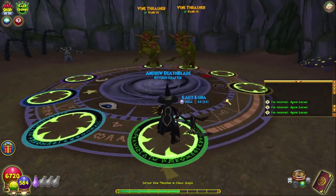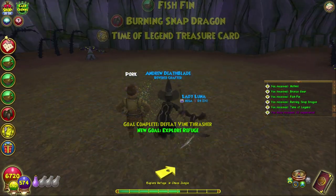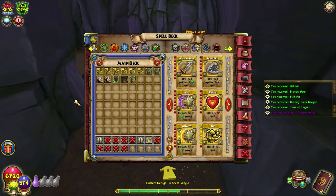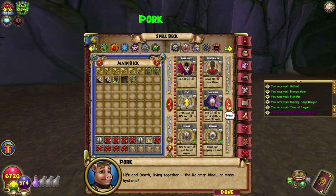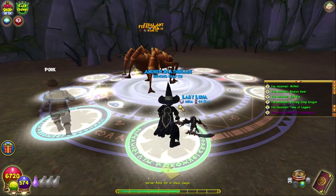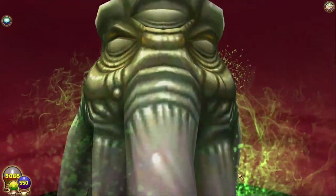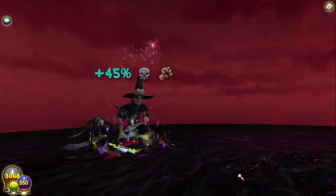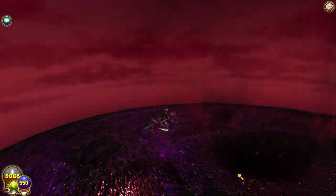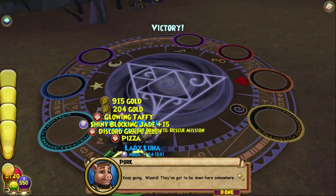I'm back. So fighting these feral ant boys - they're actually death imbalance so that's unfortunate. They spam faints and natural attacks, that's legitimately all they've done in this fight. They're not too bad. They boost life, obviously resist death imbalance, and I think they also boost myth - so yeah, good fun for all schools that are not death or balance.